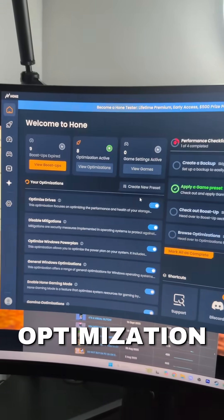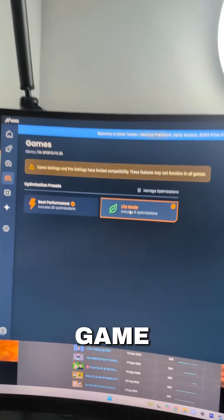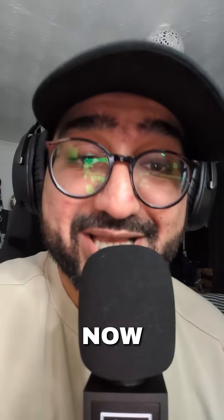Home.gg is the best PC optimization app — with literally one click of a button, everything for your game will be as smooth as can be. This has helped me quite a lot, and I mean it. Now let's jump into the EA FC26 settings.